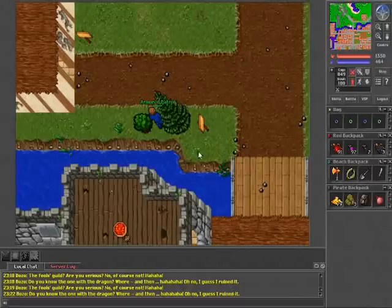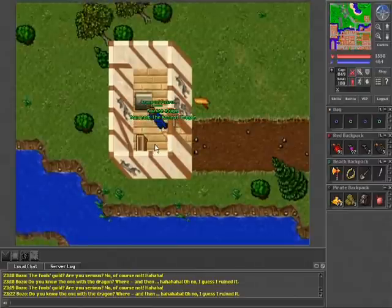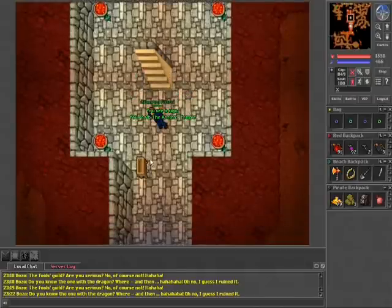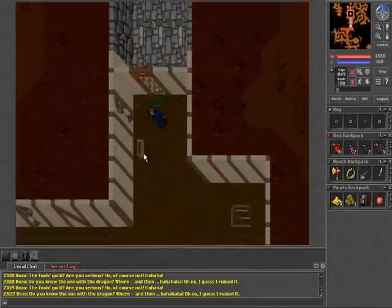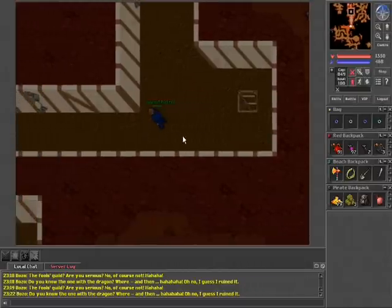All right, so since we've got all our supplies ready to go, we'll go ahead and I'll show you how I track down botters — how I find out who's a botter and who's not. We'll head down to the Thais Ancient Temple and see what we can find down here.